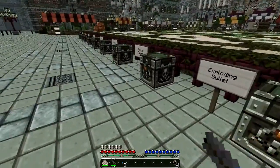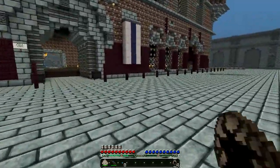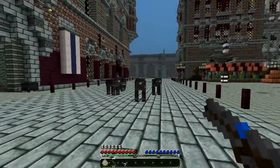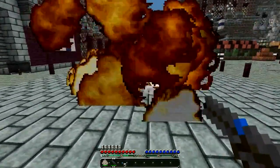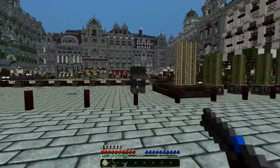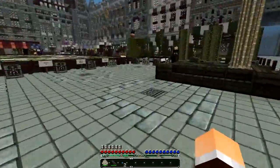From testing, the exploding bullets do area of effect damage. Let's bring up some cows. If you get a direct hit it'll kill them, but shooting near them isn't quite a killing blow. Let's shoot right at the cow - and he's dead. So they're quite effective.